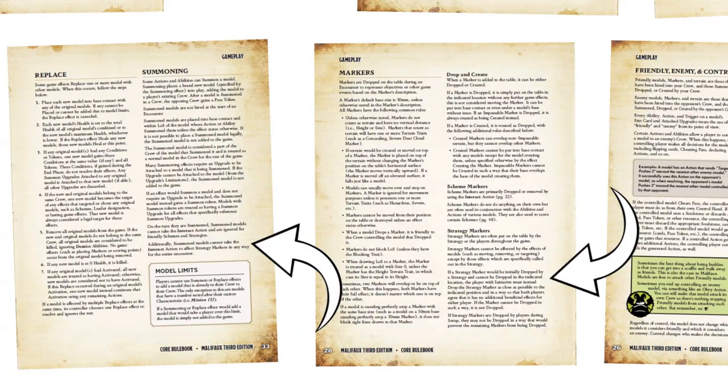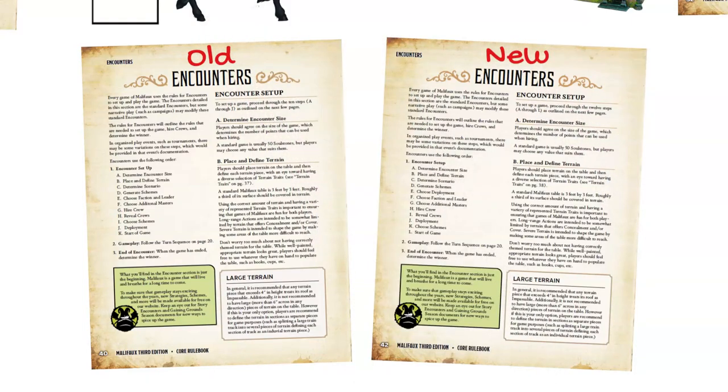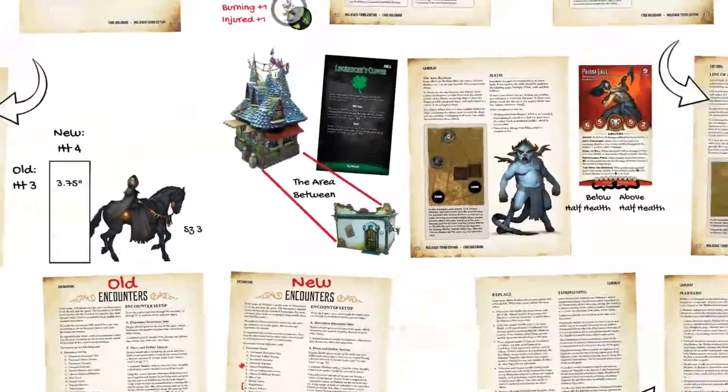Finally, we get to the most wide-reaching changes to regular gameplay: the encounter. One new step has been added, now listed as step E — choose deployment. This was previously included in the step for deploying, but now is a separate step that takes place after the scheme pool is generated and before factions and leaders are revealed. Additionally, deployment of models and choosing schemes are now flipped. Players will reveal their faction and leader, choose to hire additional masters or not, hire and reveal their crews, and then deploy their crews. Once all the models are on the table, both players then choose their schemes from the pool and start the game.